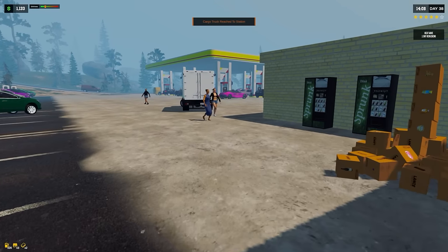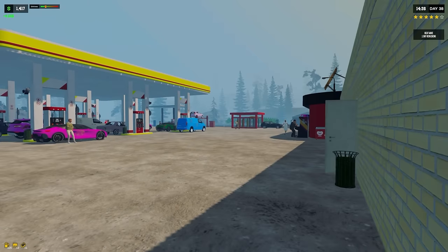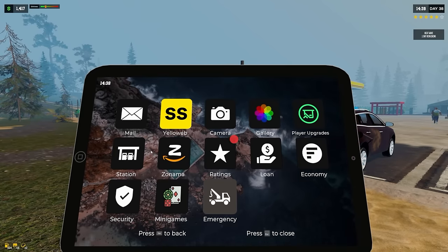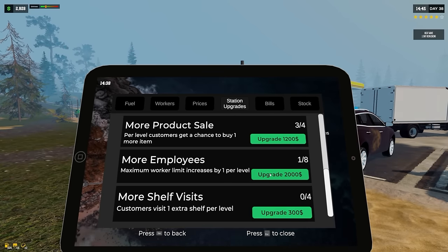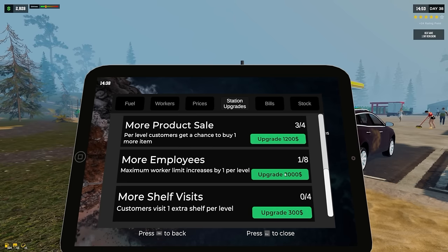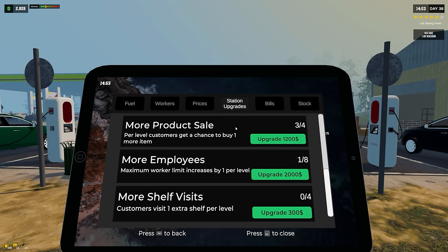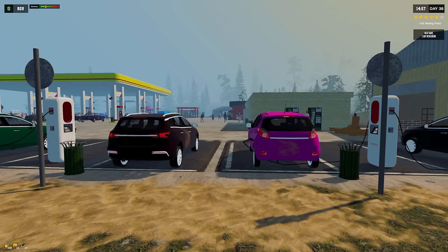We have another truckload coming in — this is what happens when 13 new items are added, we have to stock all of them. We have another load, and another one. I feel like we're gonna need another stocker — our shelves are never gonna get fully stocked with only two. We have one more level giving us two more workers. I upgraded station upgrades for maximum worker limit — it only gives one more per level, so that's one more employee.